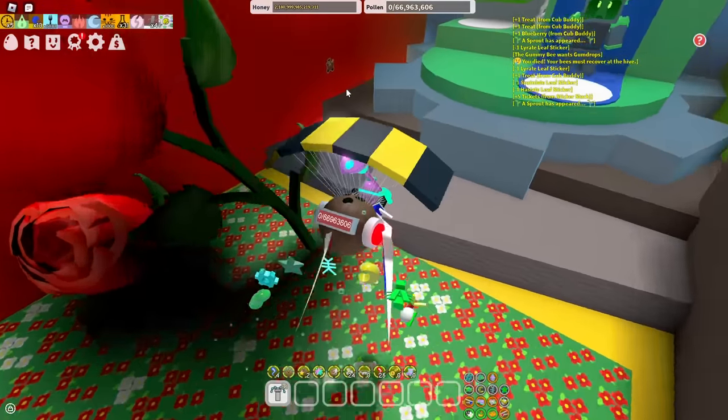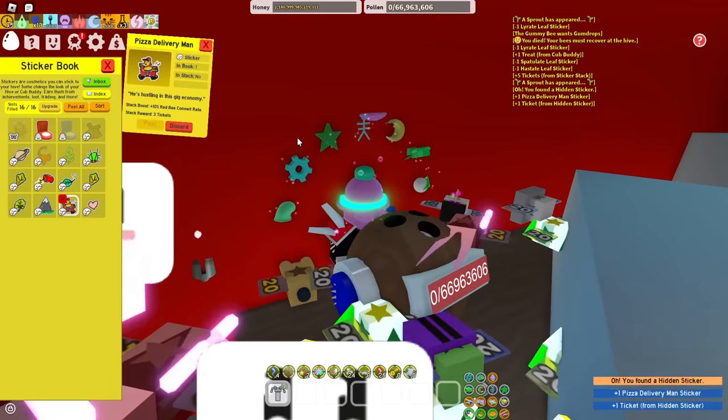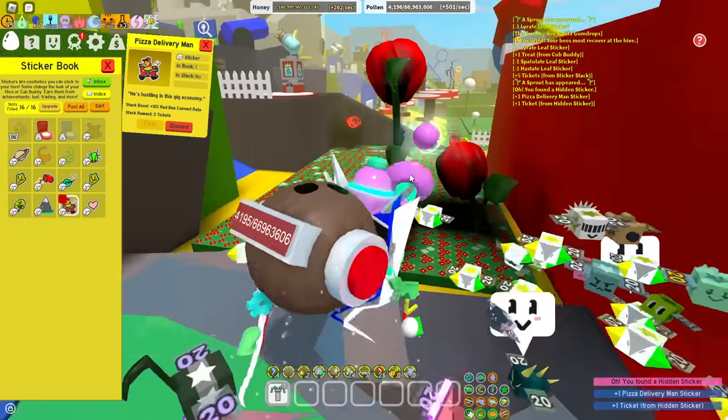Sprinkler shop — oh, what is this? Hello? Oh, is this from like the Roblox pizza place thing? Oh, you found a hidden sticker! Pizza delivery man. And I got a ticket. Let's go!